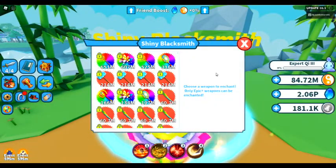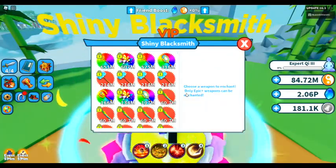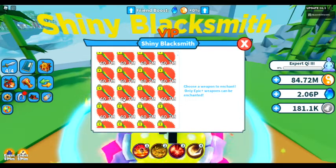There's the shiny blacksmith right there. In order to enchant a weapon, it has to be epic or higher — nothing lower than that can be enchanted. You can enchant epics and legendaries as well as mythicals and of course eternals. So here we are with our mythicals. Let's see how many we can make into shinies.